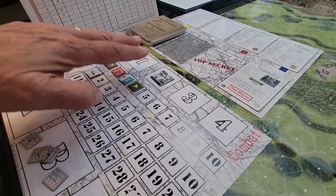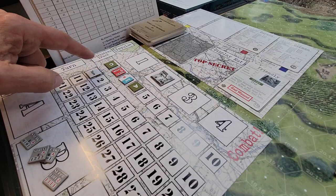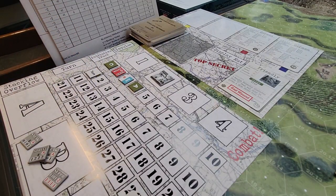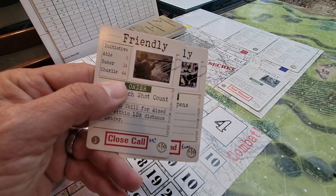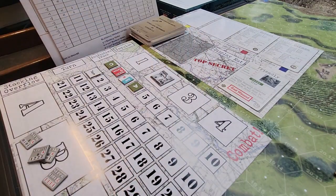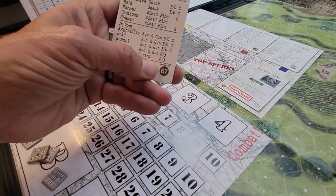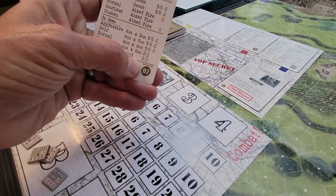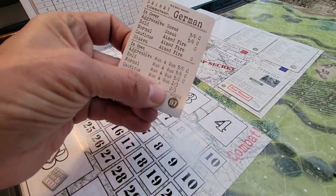On the second impulse, there's an initiative order — who moves and when makes a big difference. Initiative is determined via card draw. As the Allied player you might have cards in hand with initiative numbers: Abel is 6, Baker is 34, Charlie is 44, and you decide which to play based on your teams and whether you want to go first or last. The German just flips a card — if they're at 67, they clearly go last since lowest goes first. So that German team would go last.